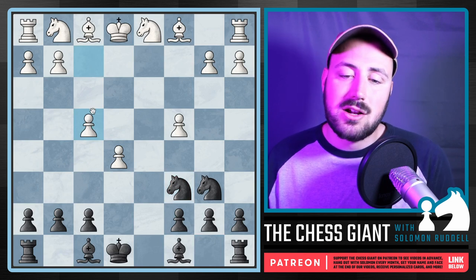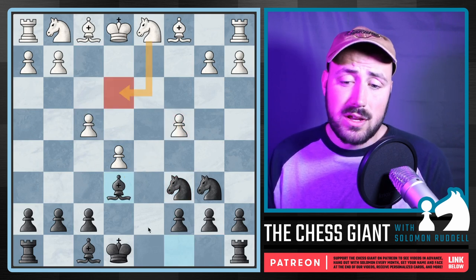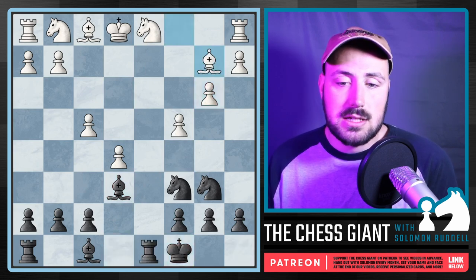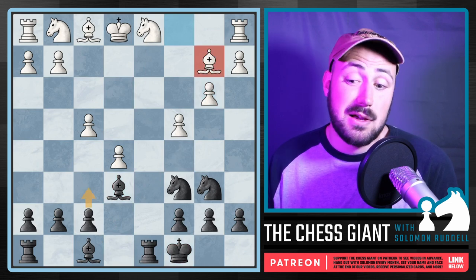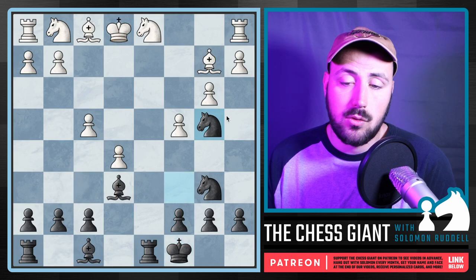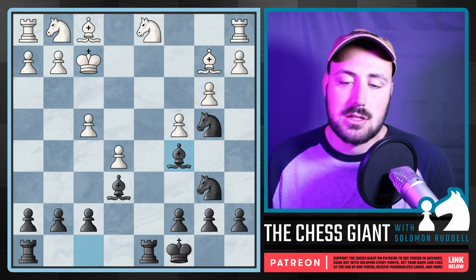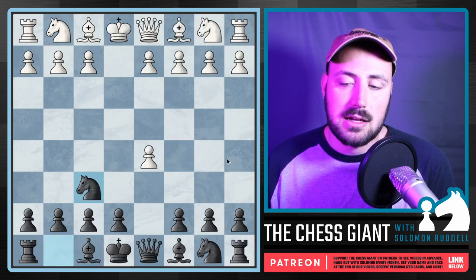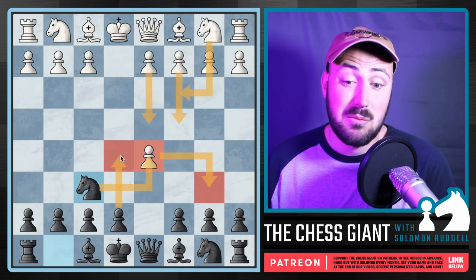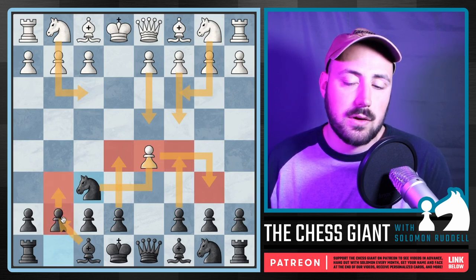White gets a pawn but I don't think it's worth it. If they try to hold it with F4, we develop and attack C4. Knight E3 is best for White, but even then we can castle Queenside, play Bishop C5, continue pressuring. With B3, we castle Queenside. If White plays Bishop B2 trying to prevent F6 — and F6 is a key idea to break open the center — we play Nb4, threatening a fork. If Rook over, we take the pawn; if King over, we have Bishop C5 with check. There's just so much going on for Black.